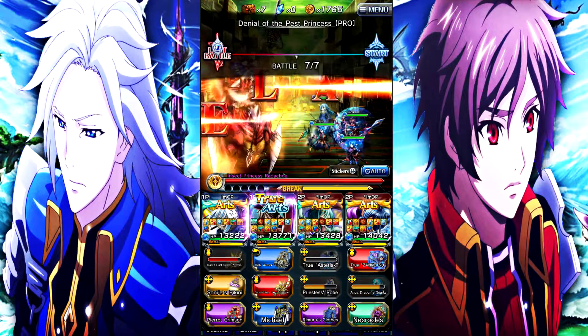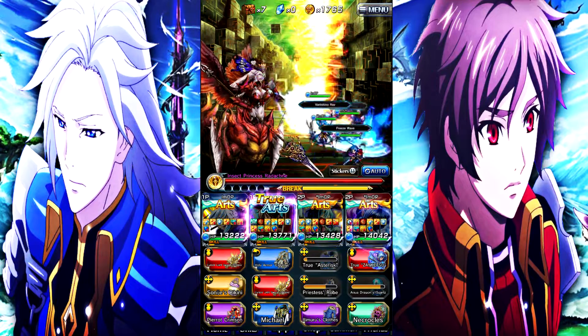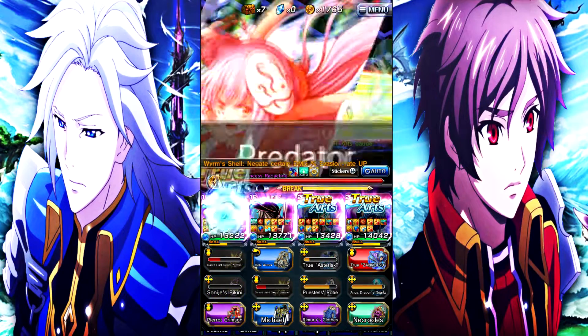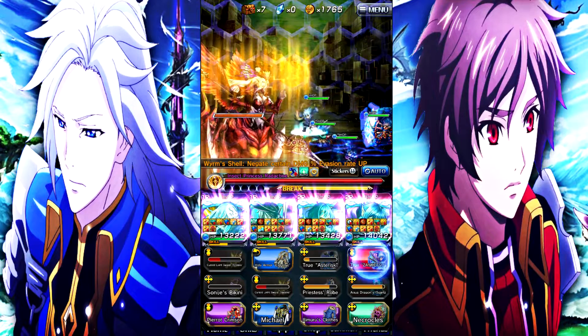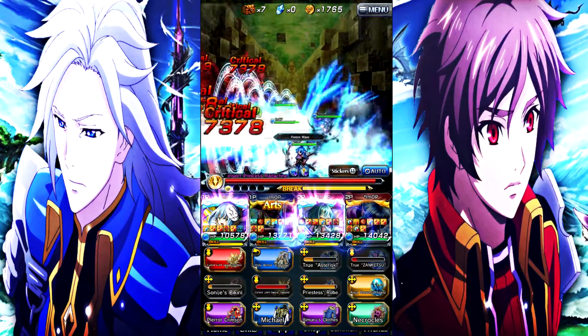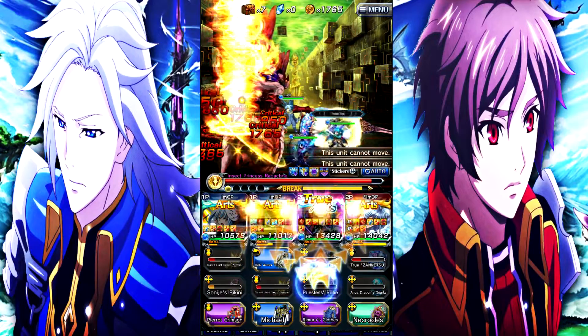We're in the boss fight now, so let's see what we can do. You guys already know how mono water works — if you don't have mono water, this will be your first time seeing it in action, so you're in for a treat. You're gonna see Vox do a lot and everybody do what they're supposed to do. Right here you're gonna see the barriers get absolutely destroyed because Vox has 30% accuracy just built into him, which is a really nice benefit.